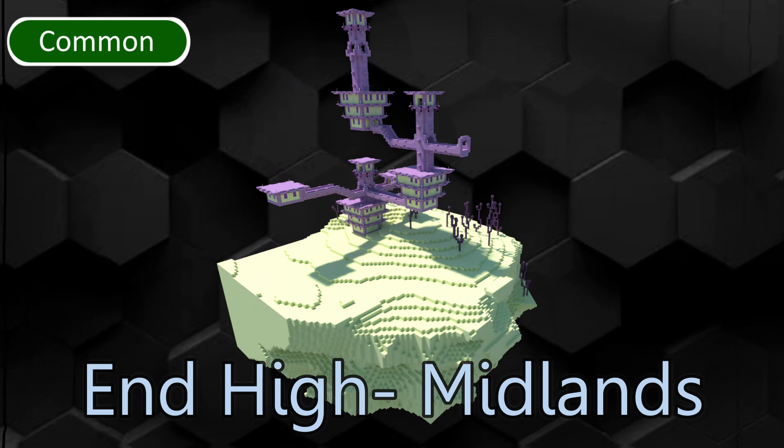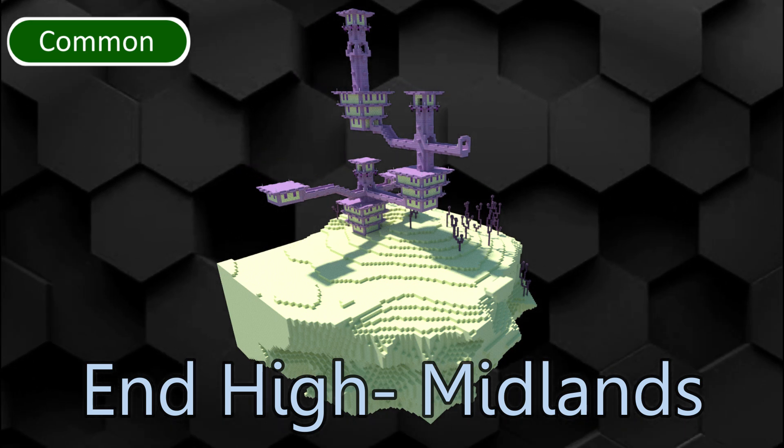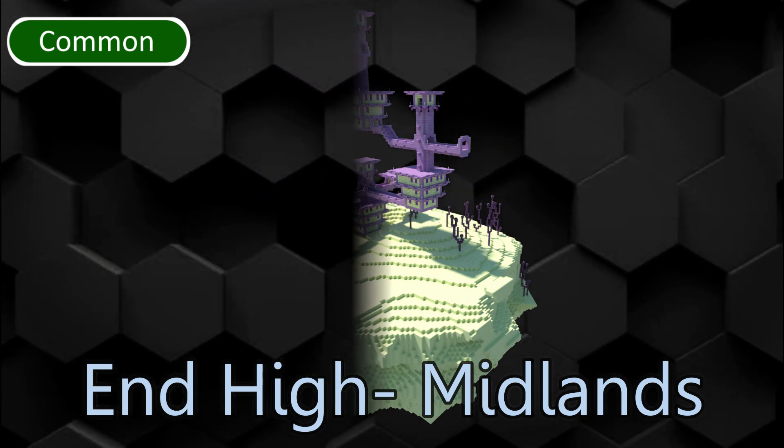End Midlands and End Highlands are part of the Outer End Islands. End cities, chorus trees and gateway portals spawn here.